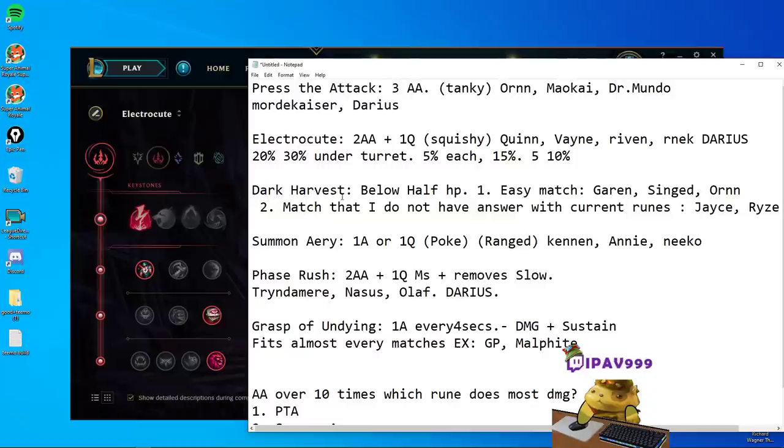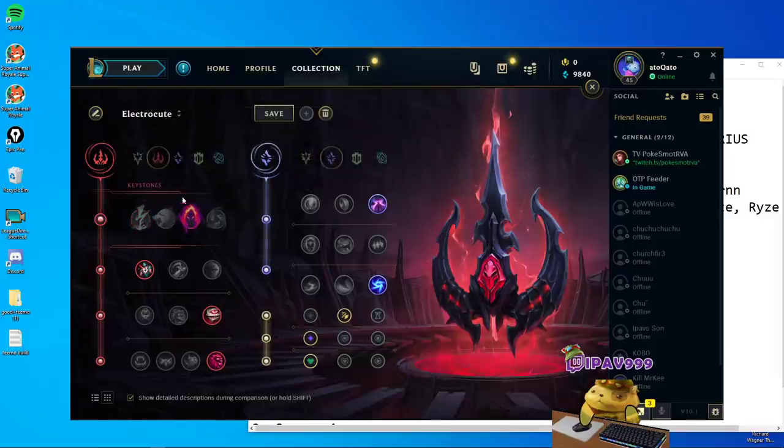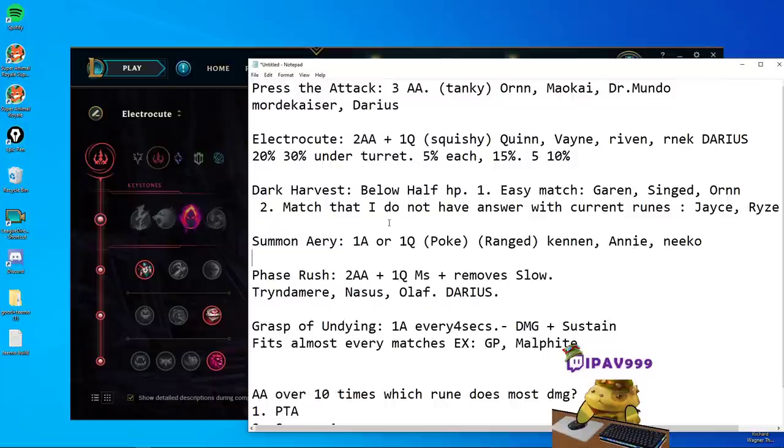Okay, now Dark Harvest. I recommend it if you have a matchup where the enemy can go below half HP pretty easily — like an easy matchup, a Garen match, Singed match, or even Ornn. The second case is if it's the opposite: a very, very difficult matchup where none of the other runes fit, then I recommend Dark Harvest. Dark Harvest is not really a laning phase type of rune — every other rune does better than Dark Harvest in lane. But Dark Harvest is like a rune where even if you have it, you can still crush Garen, Singed, or Ornn. The only thing I worry about is in the later stage if my team struggles and I have to 1v9.